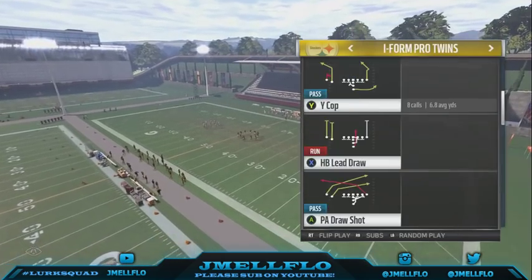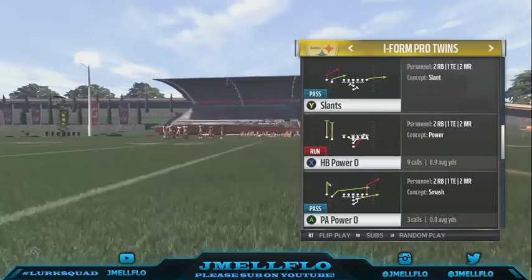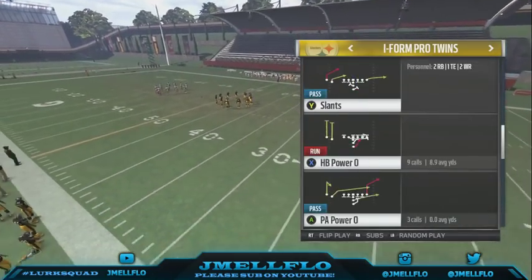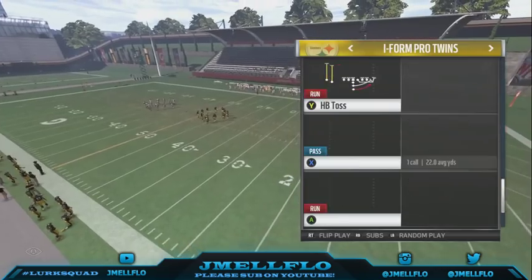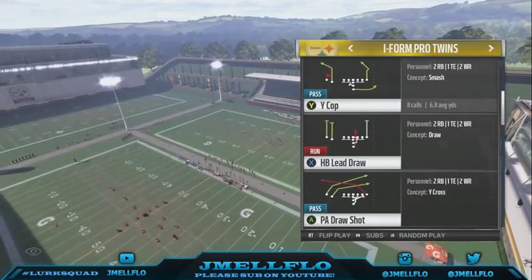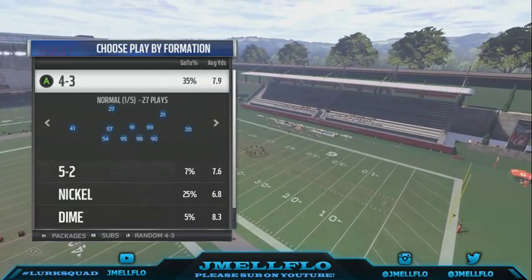I-form Pro Twins - I like to use this formation because we got the counter, it got the halfback power, the stretch, the toss, the halfback blast. You just got a lot of options. It got slant, but like a lot of these route combos are nasty. I like to use why route combos to beat any zone. I just want to be confident that I'm beating any zone out there.